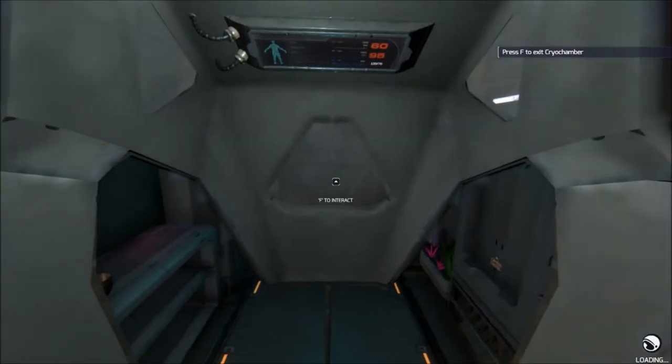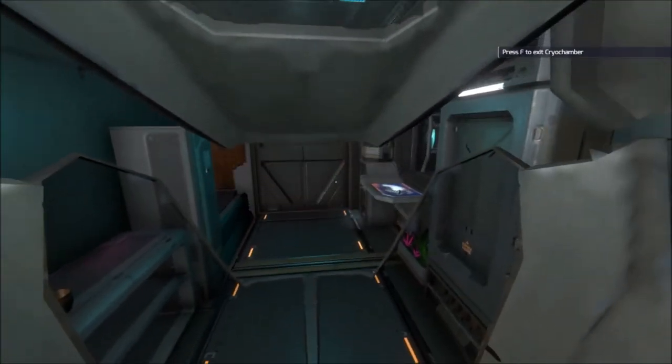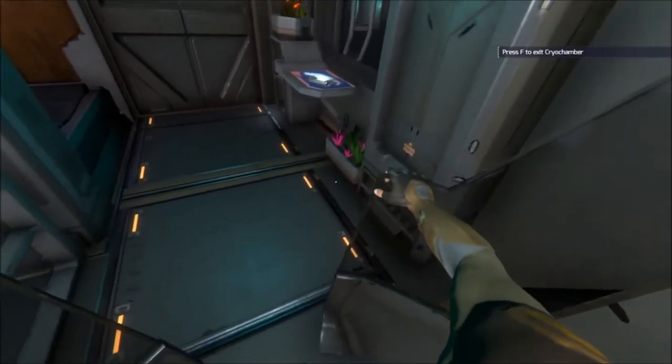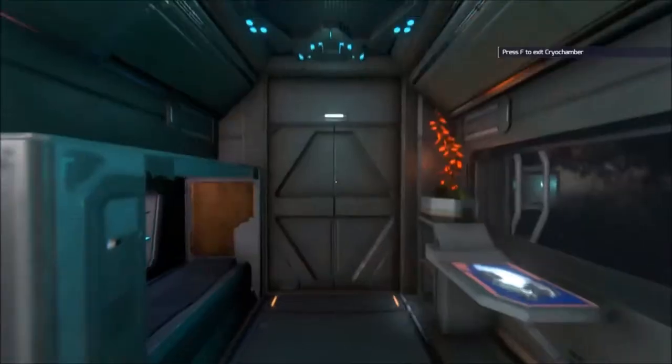Off the start you're going to load in. You're going to start in what is called a CQM - that stands for Crew Quarters Module. This is my CQM. This is essentially a little captain's cabin type of thing, and you're going to start coming out of your cryopod immediately in this little area.